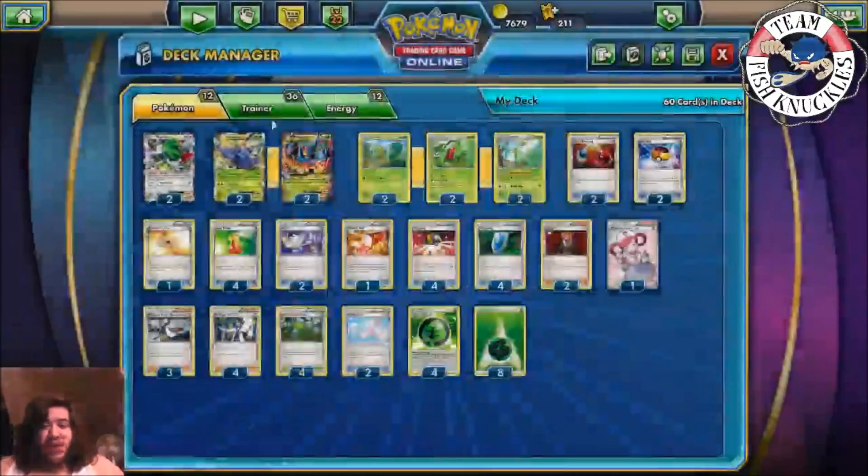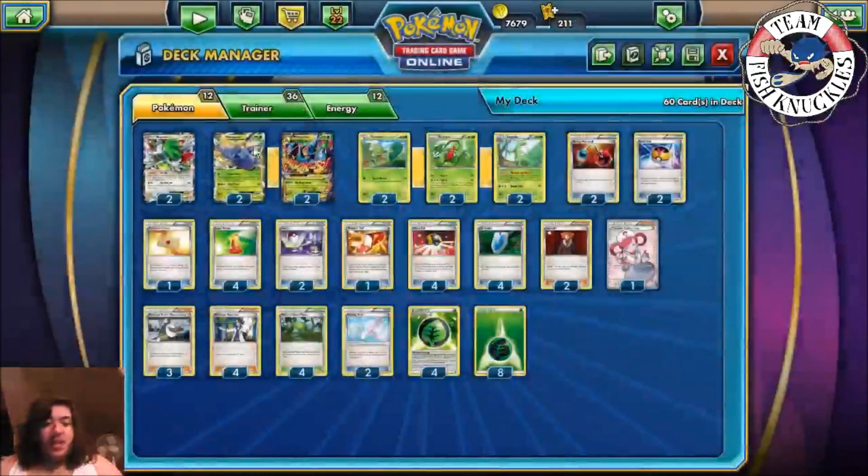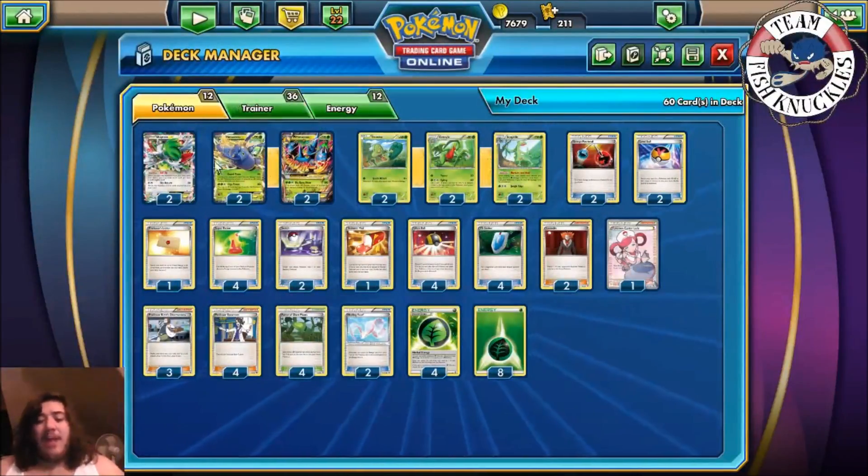Brickly Heracross has 107 HP. Guard Press does 40 damage — reduced by 40 next turn from your opponent. Giga Power does 80 and if you flip heads you do 40 more damage but deal 20 to yourself, which is cool as a finisher to knock out a Shaymin EX. You only have one Mega Heracross as your attacker for the whole game — it better survive or you'll lose, because there's no Spirit Link for Mega Heracross. But this Heracross can take the last two prizes with Giga Power if you have double Sceptile and can power it up, putting three energies on it.